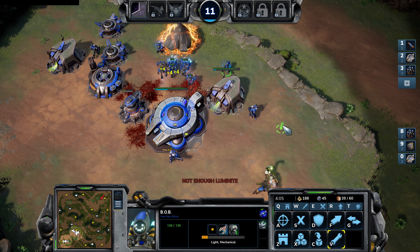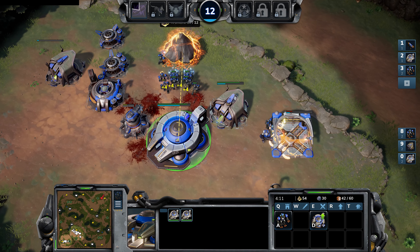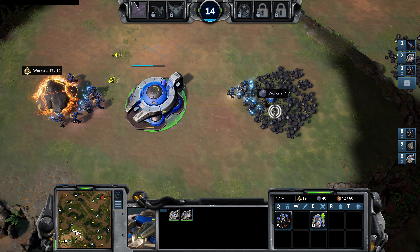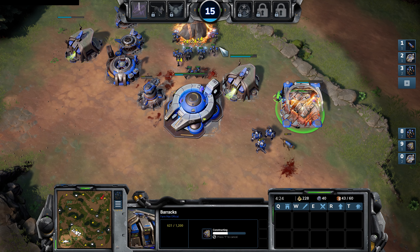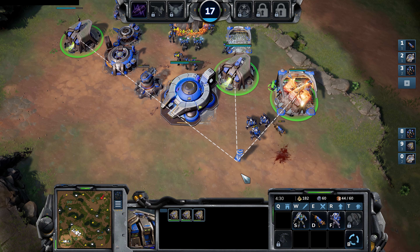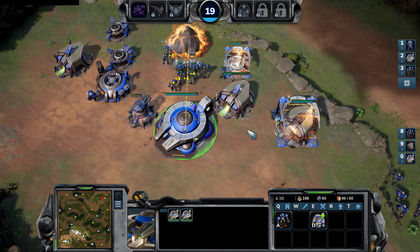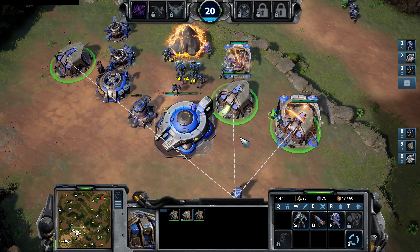We're now making exos from both barracks. We'll use one Bob worker here since we're under pressure and need to catch up on luminite mining. Around the four-minute mark, check your Bob workers on your primary base, because at three minutes forty seconds that primary base will have been fully populated with 12 Bob workers. If that timing is awkward to remember, at four minutes always check the primary base to make sure you haven't put too many Bob workers onto luminite.